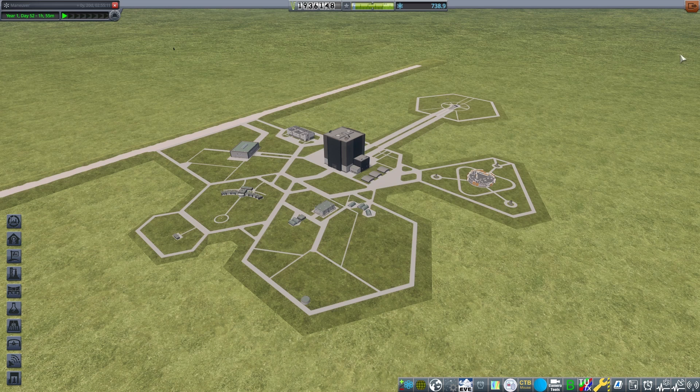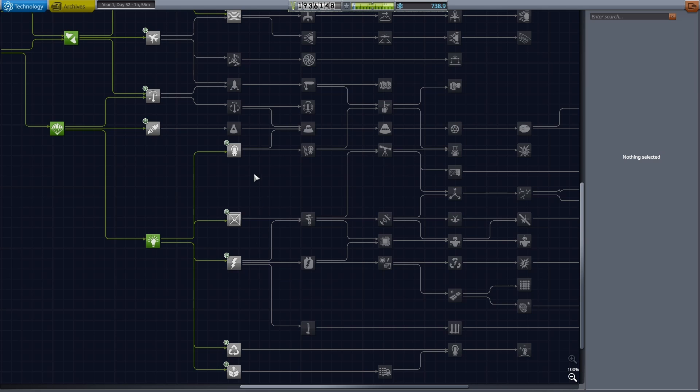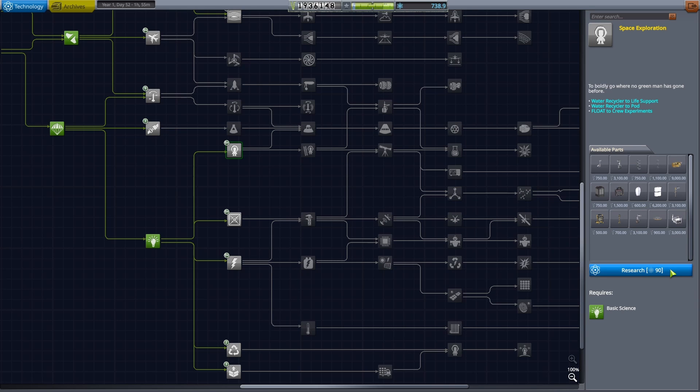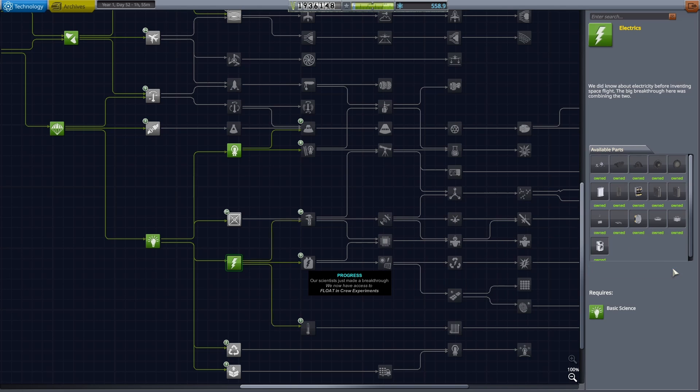As our final goal is to land on the moon with Kerbals and hopefully make two biomes in a single trip, we need to scan it and make a biome map to plan our landing strategy. To do this, we have to unlock tech nodes and get the appropriate device. We unlock the space exploration node — the MS-1 multi-spectral scanner is exactly what we need. Also, to ease the power management of our probes, we unlock the electric tech node to get deployable solar panels which can automatically point to the sun.